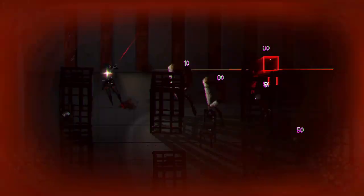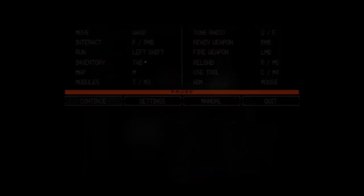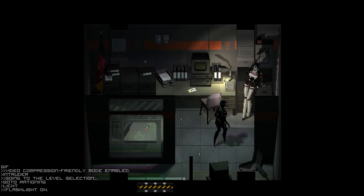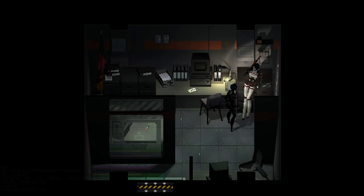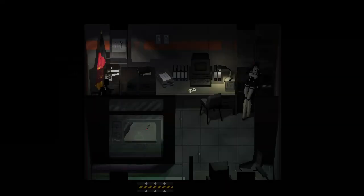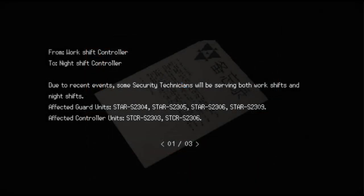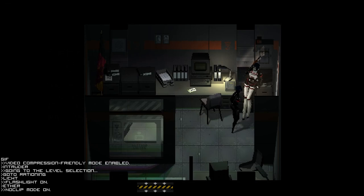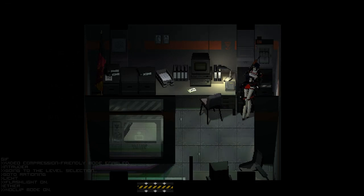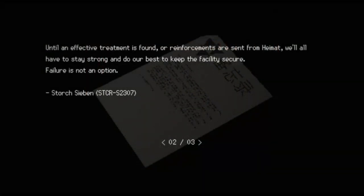Moving from notes to what we interact with or learn about in the game, we can start with Sieben. Sieben is the last non-controlled Storch in the game. She's the protector controller, likely meaning she is one of the highest-ranked replicas aside from Adler and Falk. She is the author of the note about the administrator, where Sieben coordinates the day and night shift controllers, reshuffling Storch units to serve both time slots in an attempt to organize the remaining units against the spreading virus. The note states: 'Due to recent events, some security technicians will be serving both work shifts and night shifts. Until an effective treatment is found or reinforcements are sent from HIMET, we'll all have to stay strong and do our best to keep the facility secure. Failure is not an option.'